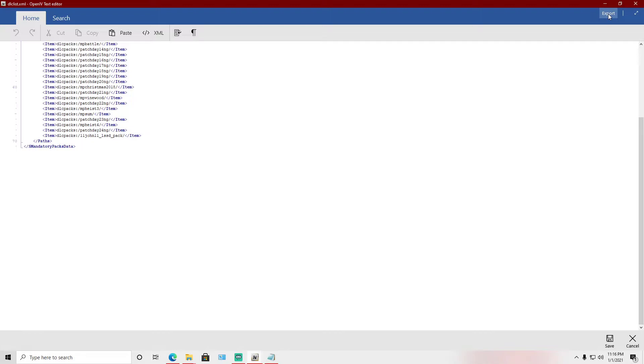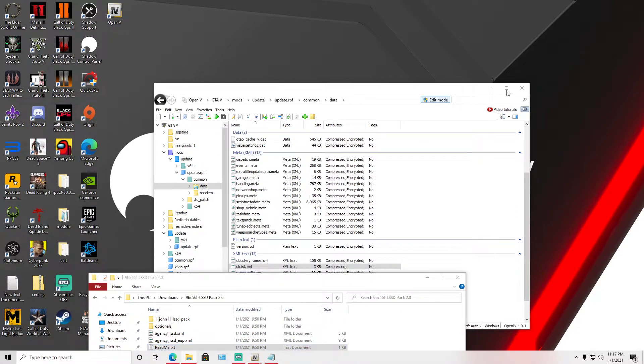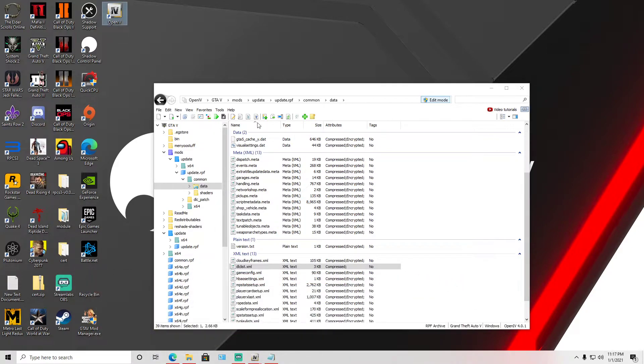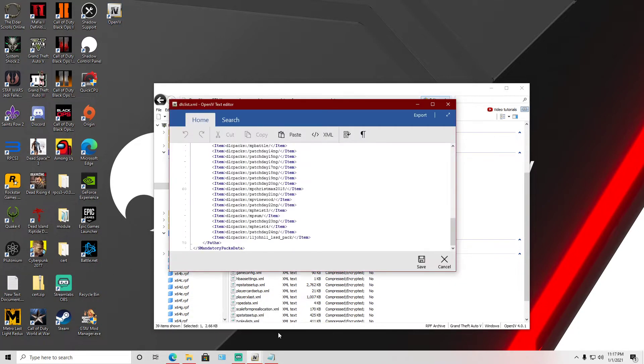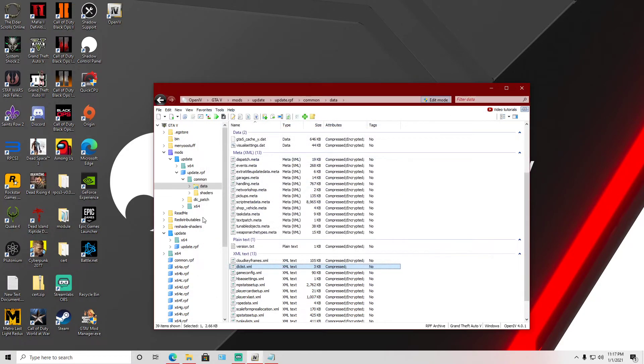Head over to the DLC list and paste the copied line. If for any instance the mod doesn't show or doesn't work in GTA 5, this is plan A — start here and then move to plan B if needed. I should mention this is my first time trying this, so I can't tell you it's 100% guaranteed — maybe 80% chance it works. Make sure the entry goes on the bottom line and do not install it below the mandatory packs data, or it will corrupt everything.